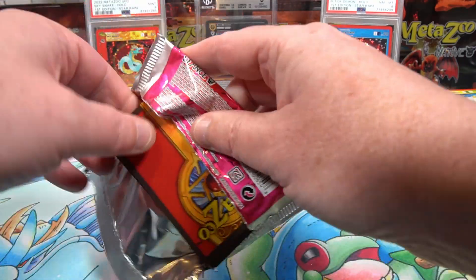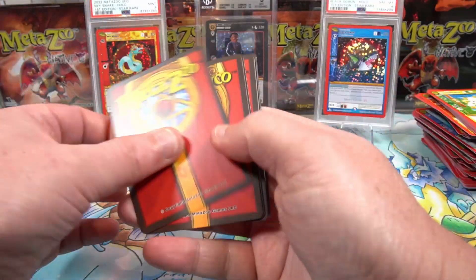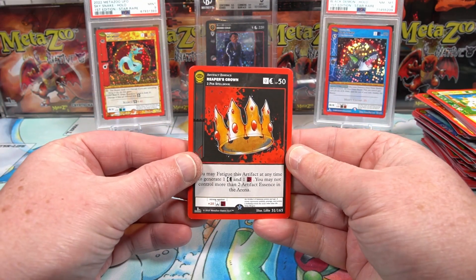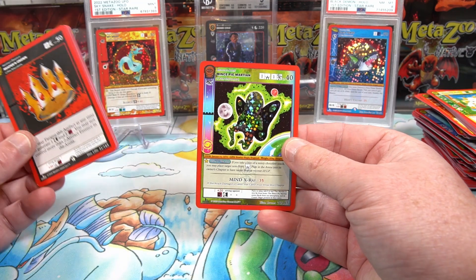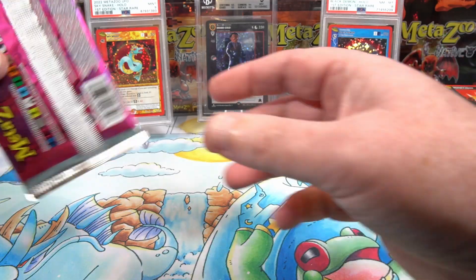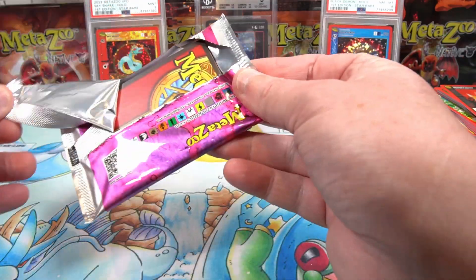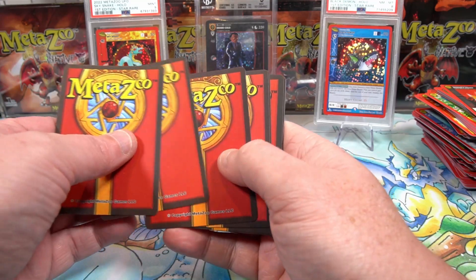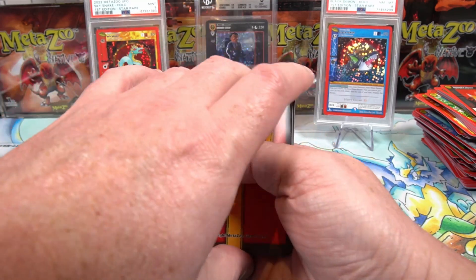We're actually hitting quite a few less hateful eights from these blisters than previous ones — a little bit surprising. Mint pine mushroom. I think from our last case we ended up with five sheep squatch and four curse contracts.